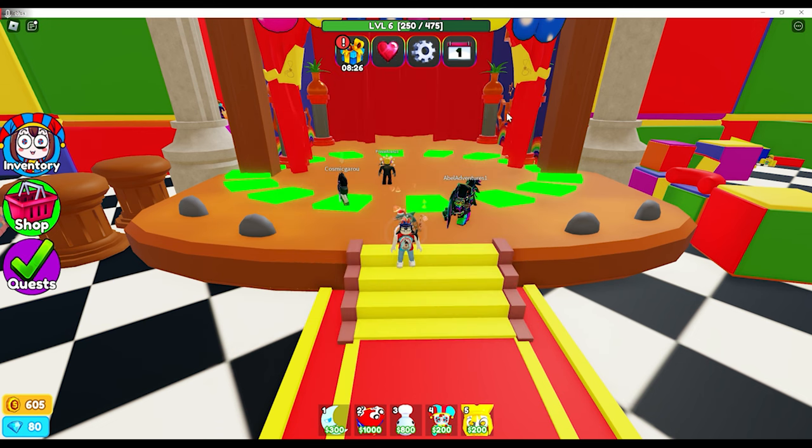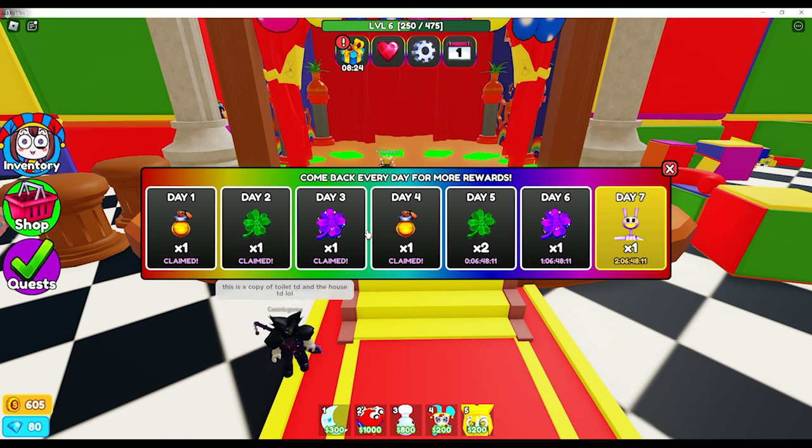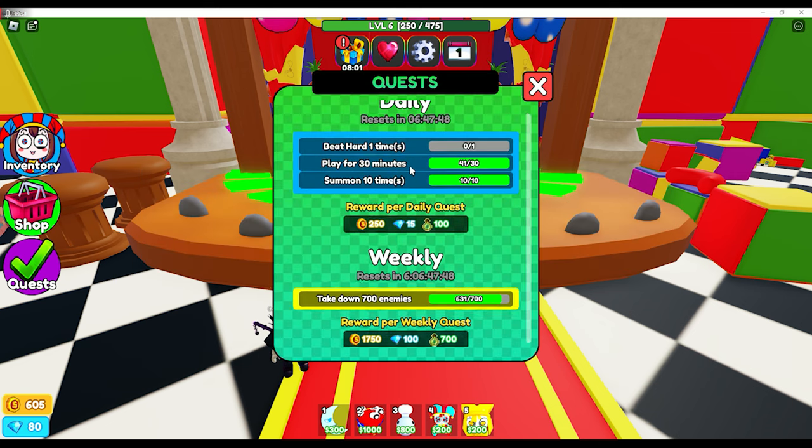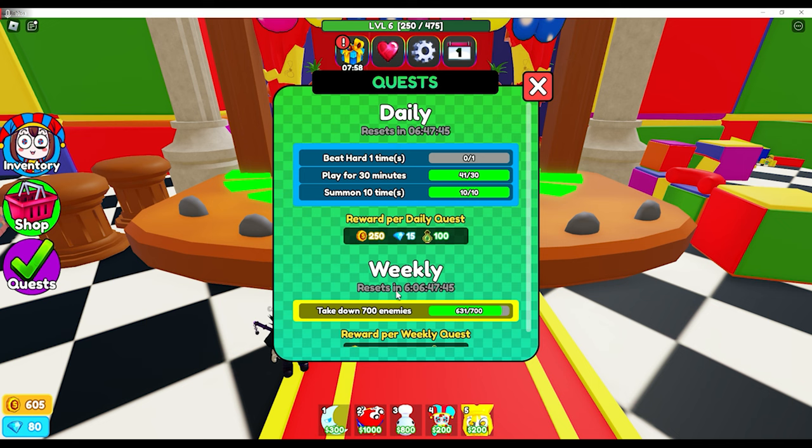Here are the daily rewards, and I do like how they have the timer on them. If you're able to claim them, it shows up in the calendar. You do get a tower at the end of 7 days, which is kind of cool — they give you some luck along the way. There are also quests, usually 3 daily quests to start plus a weekly quest with a timer. The reward per daily quest and weekly quest are shown here, which is nice.